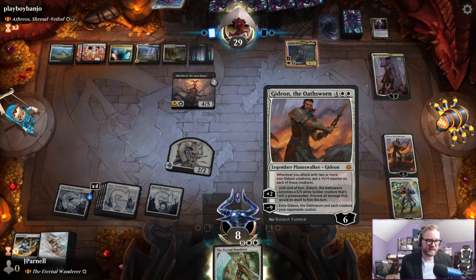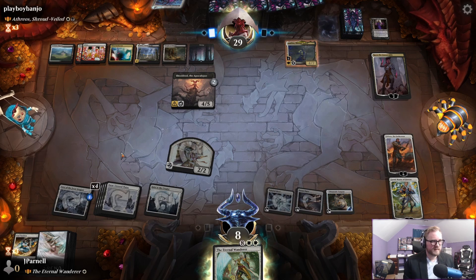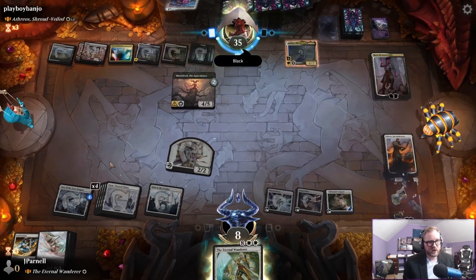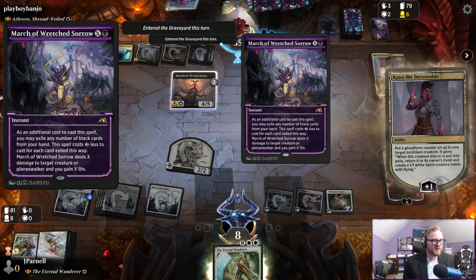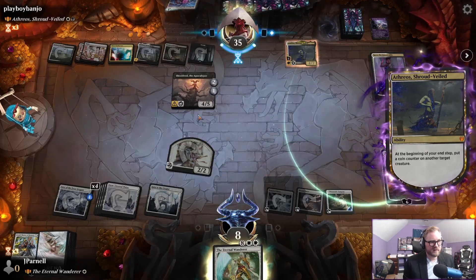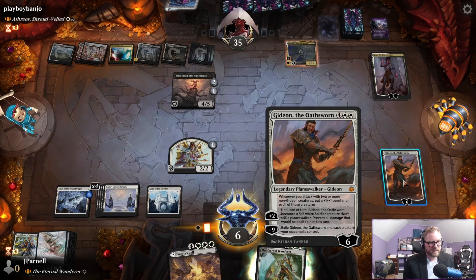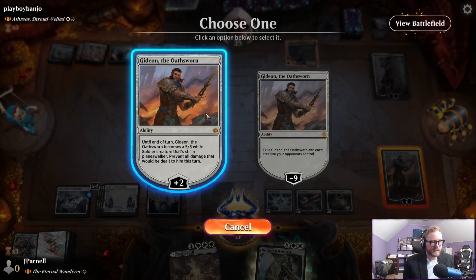Where's the lifelink-granting Gideon — that's what we need. This Eternal Wanderer costs ten — no. March of Wretched Sorrow. They exile any cards — no, they just didn't. Well, hell man. Gideon, you're up — not on your watch!